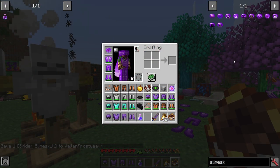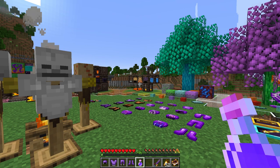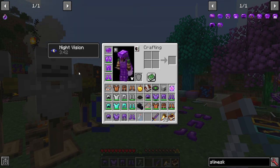This next one is the spider slime skull. Besides making you look really creepy, it will allow your positive potion effects to last longer. I have none right now, so I drink a potion of night vision that normally lasts three minutes — and after drinking it, it lasts for 3 minutes 45 seconds.